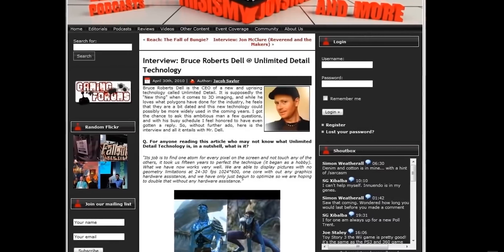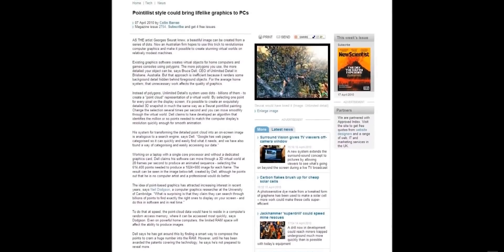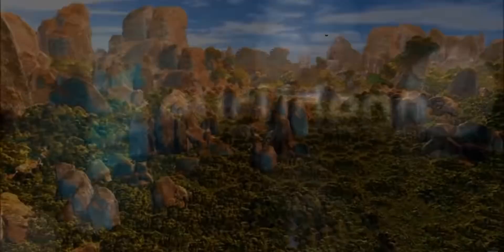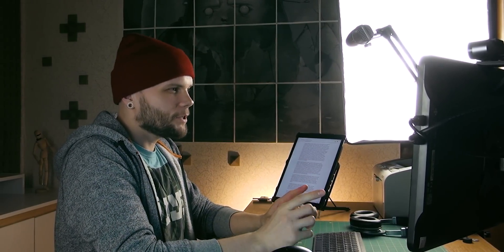They say they did not have a good time. When they showed the technology, thousands of websites and forums argued about whether it was real. A lot of top computer scientists told everyone they absolutely promised it was not real. It was hard for them, so they decided to disappear and quietly keep working. In any case, Euclidean played a big role in the existence of mesh shaders technology, at least in an inspirational way.